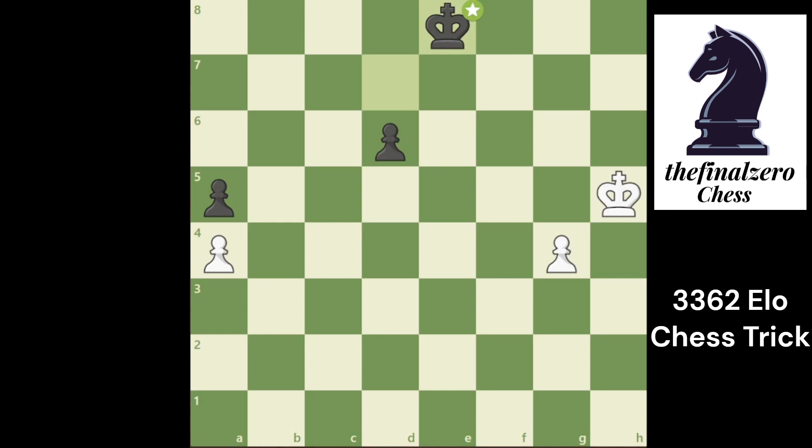This is a 3360-rated puzzle. White has only one move to win: King g5. Let's see every move.